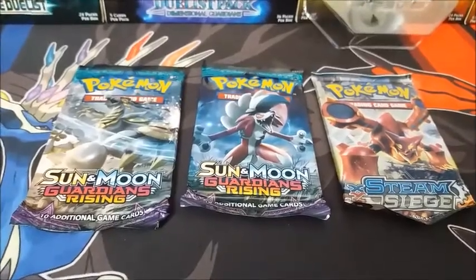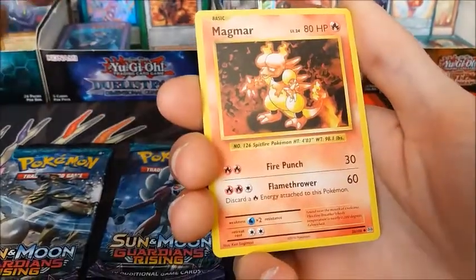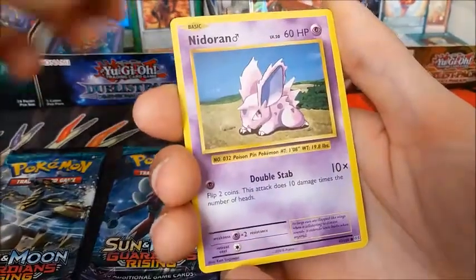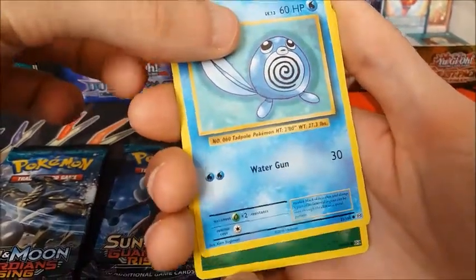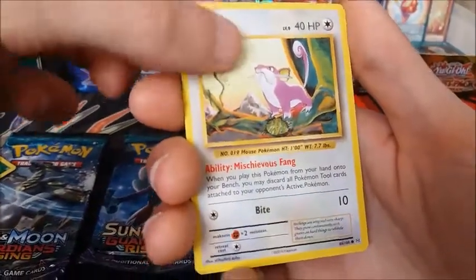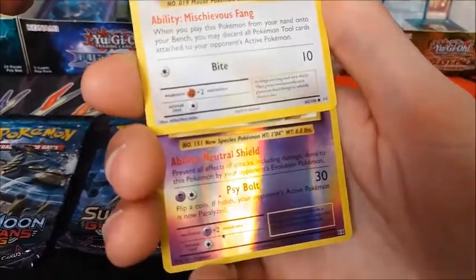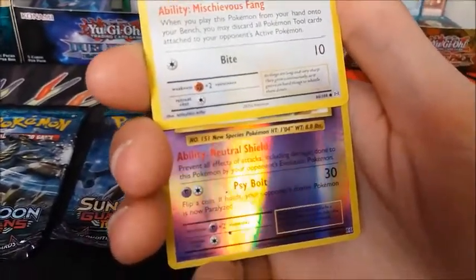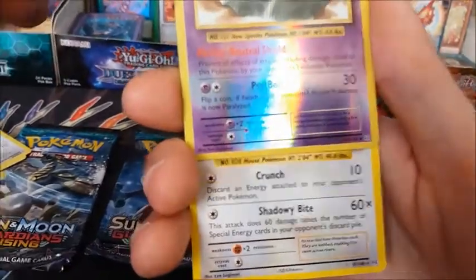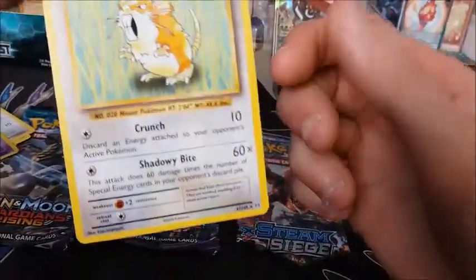It's an awful set. We start and open the Evolutions pack. We get Spirit Link, Magmar, Energy Retrieval, Onyx and Nidoran, Polywag, Grass Energy, and Raticate. Reverse is Clefairy — Clefairy is a Fairy Pokémon, actually Psychic. And Raticate with Crunch is a rare — ding, ding, ding, we have a winner! Raticate is a rare.